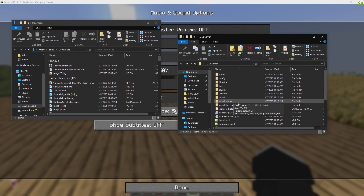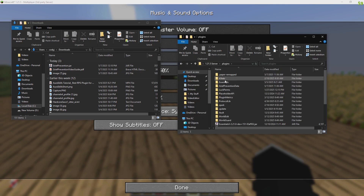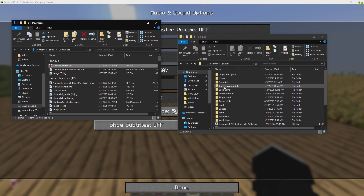Bring up your downloads folder, bring up your server folder, go to your plugins folder, and then drag and drop the plugin into the plugins folder. I have it right here.